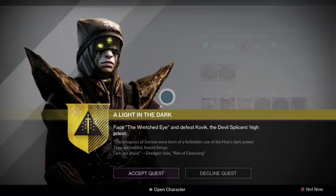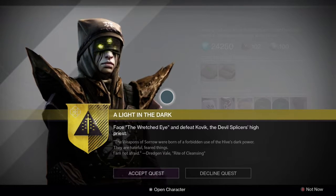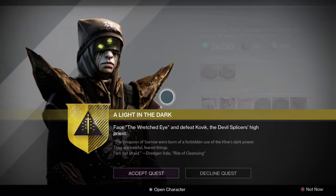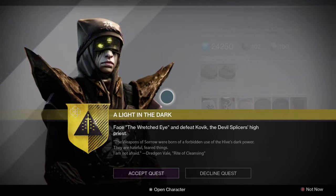To attain this quest, what you have to do is do Shiro's bounties every week, and when you turn them in, there's a chance that it will drop the Thorn Bounty, just like in year one with the regular bounty tracker.